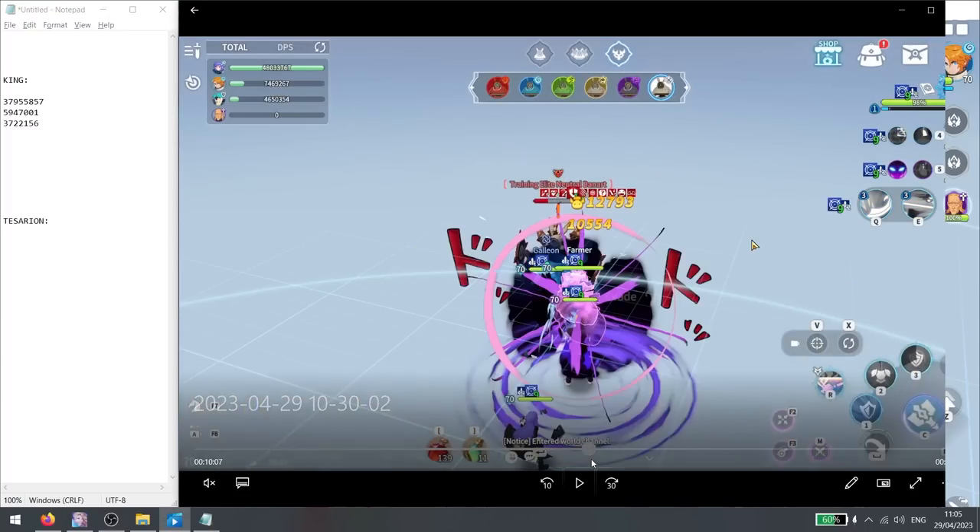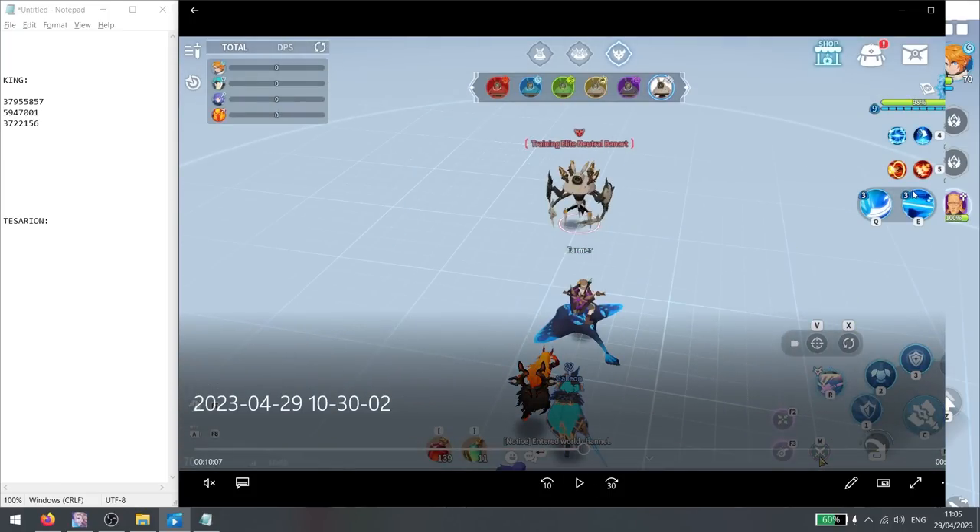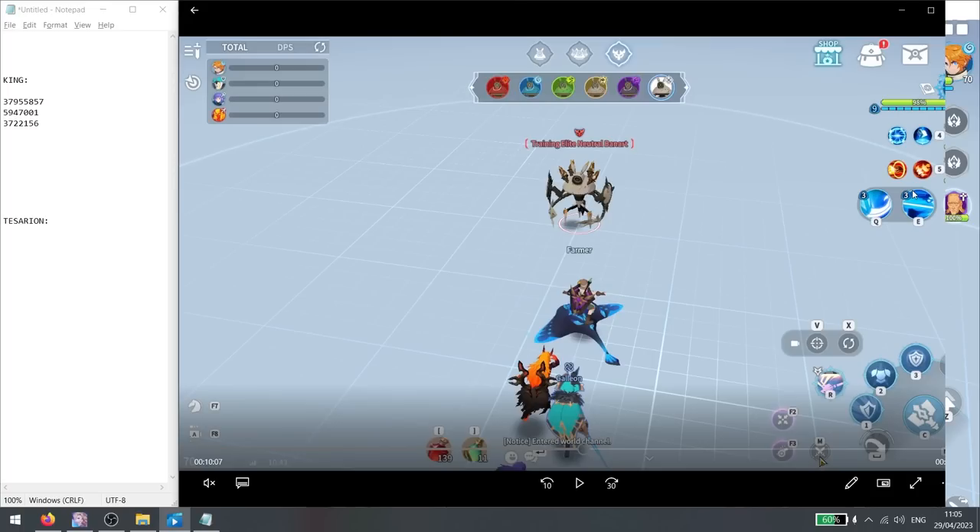Now we skip to the other part of the run, where I tested a different team. Instead of King, I built my Tessarion on a swift damage build. Keep in mind, my Tessarion is awakened level 15 with a level 5 book — a very well-upgraded damage dealer. In most cases you may be using an F4 or a damage dealer without awakening 15, so this is the best-case scenario using very expensive gear. Tessarion requires 5 dupes, whereas King literally doesn't need any extra awakenings — just a nap and max skills.